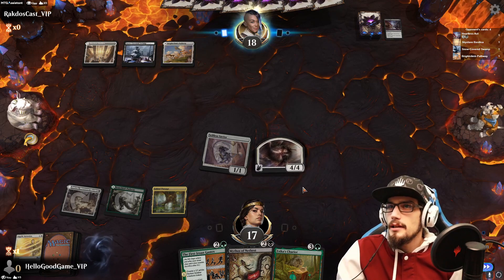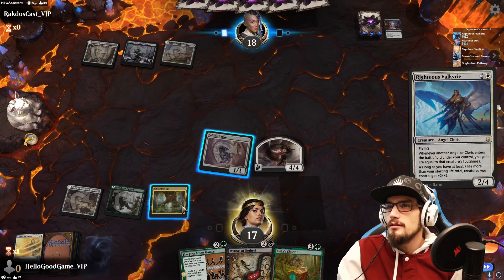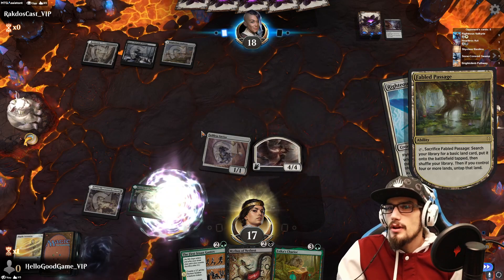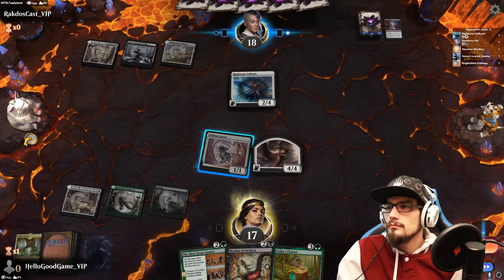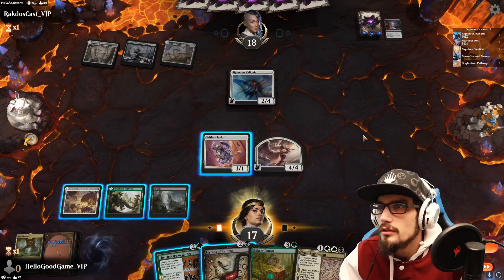Three mana in play. I wonder if they're playing Kaya Angels as well. So they're tapped — let's grab a black source here. We're a little shy.